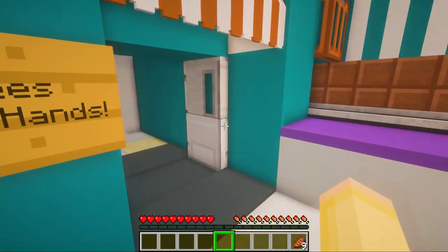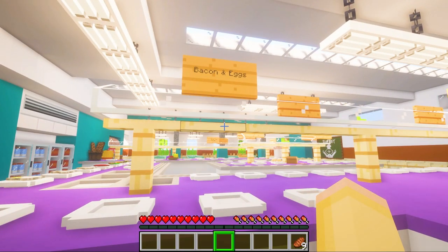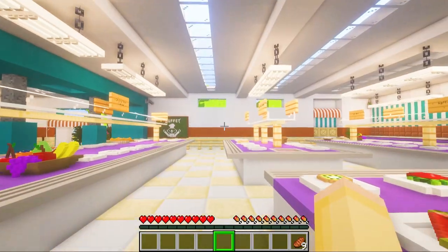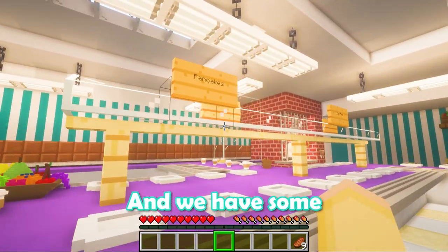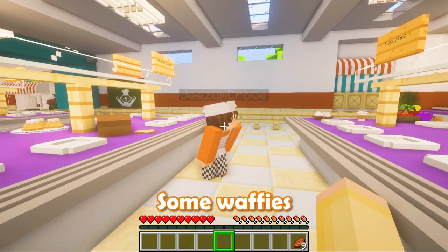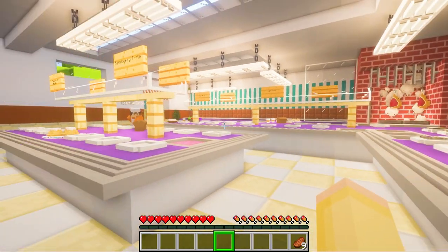All right, I can't wait to eat all the breakfast items. We have to make them first. Look, we have to make some bacon and eggs. We have to make some cornflakes, some raspberry trifles, some blueberry muffins, some pancakes and waffles. We have a whole list of everything we need to make. We have to go start making everything before the customers come in.